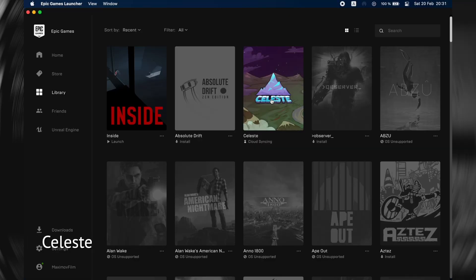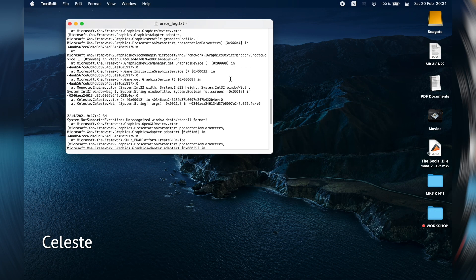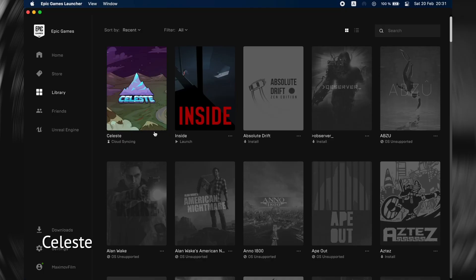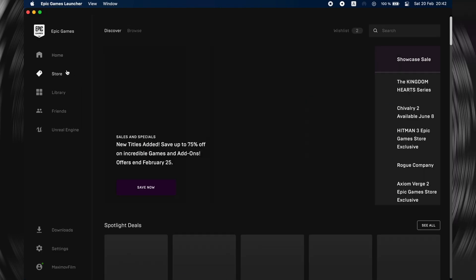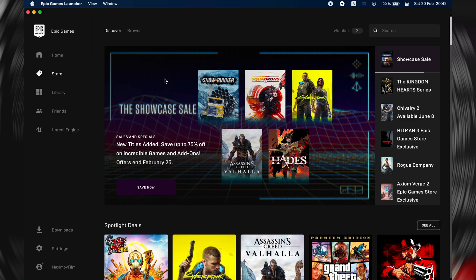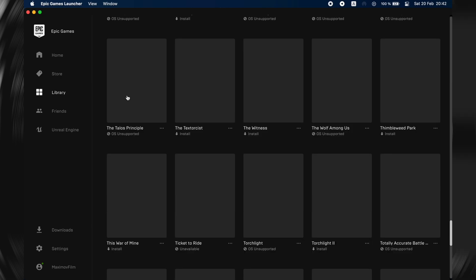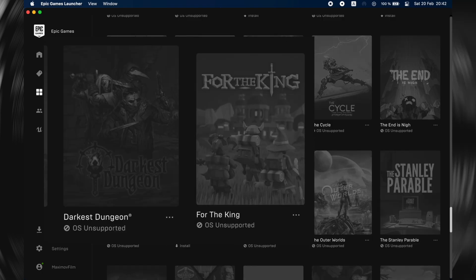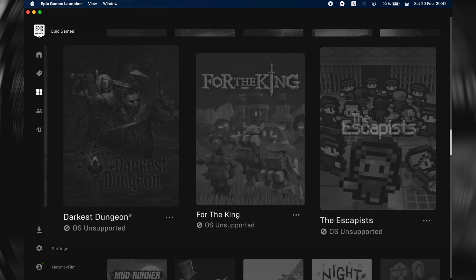The final part — games that don't work. Here is one game: Celeste. It just crashes when you launch it. This is the Epic Games Store version, and I found a solution for the Steam version, but it doesn't apply to Epic. By the way, Epic Games Store works like garbage on M1 — maybe on all of macOS. A lot of games have macOS support on Steam, but you can't launch them via Epic Games Store — for example, Darkest Dungeon, For the King, The Escapists. Don't use Epic Games Store at all if you want to play on your Mac. Maybe only for Fortnite, that's okay.